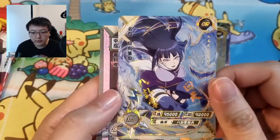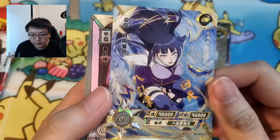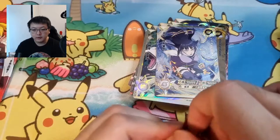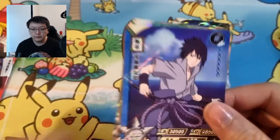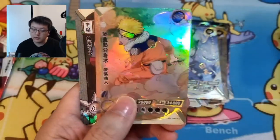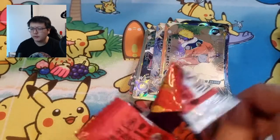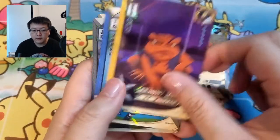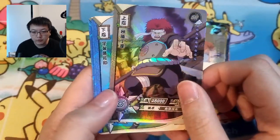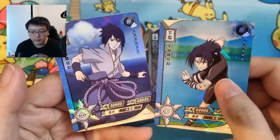Naruto — oh very nice, Hinata OR, very very nice! I'll take that card — Hinata OR is great. Sasuke, Choji, another Naruto SSR dupe. Last pack — let's see what we get. I don't think I can get anything higher rarity-wise now. Sasuke dupe, Choji's dad, and then adult and young Sasuke.